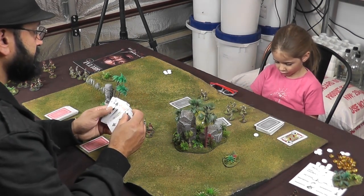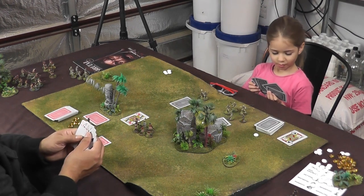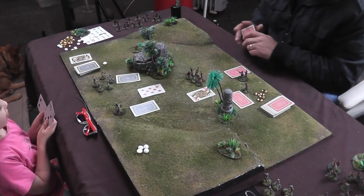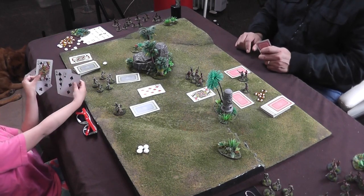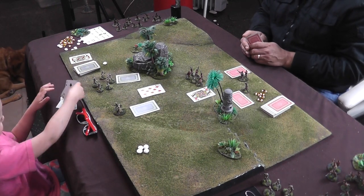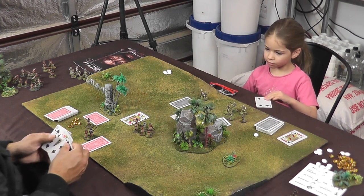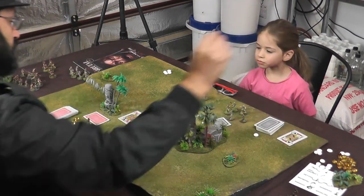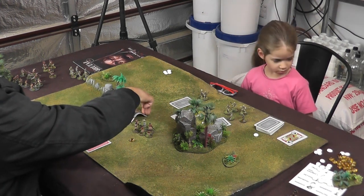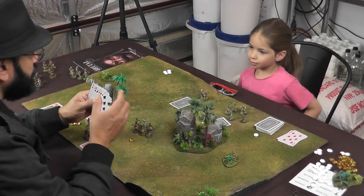I'm going to play this queen of hearts. The heart will allow me, if I win this combat round, to change my next card — I'm going to choose eight. So I win this round of combat, and I'll get a point of honor from the honor pool. Your card — take it off the table and put it in your discard pile. Now, because I won that round of combat, I have advantage, so you need to play first.